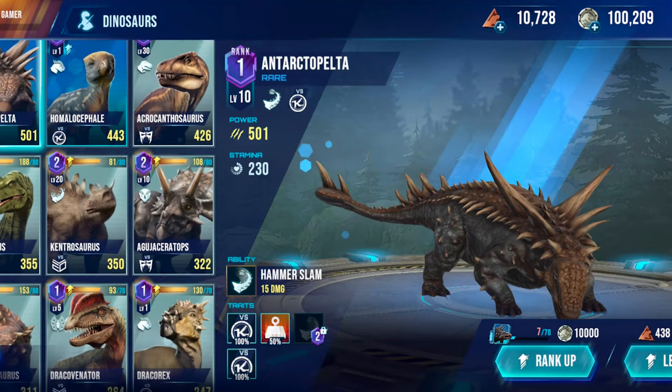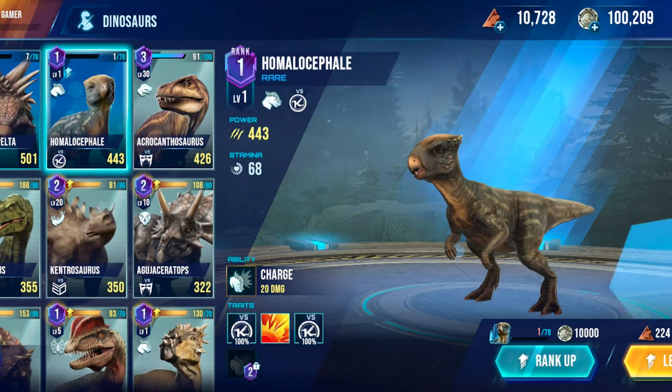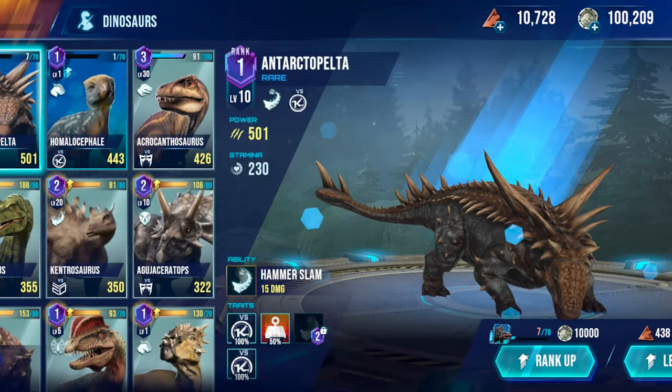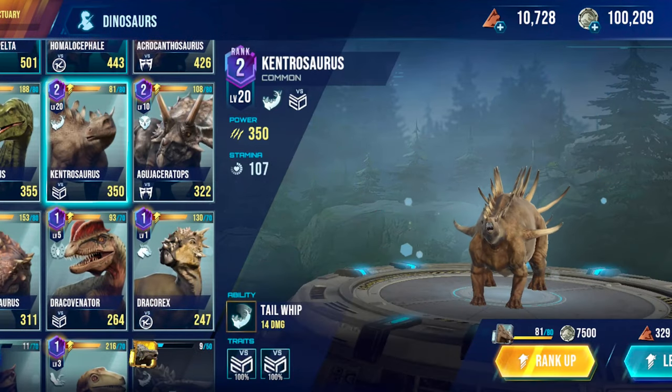The Stegelstras event has ended and we didn't get a great amount of DNA for the various family counterparts. Looking at our new dinos, I recently unlocked Homocephaly — our second rare — and I did get enough DNA to upgrade Kentrosaurus, so that's what we'll do now.